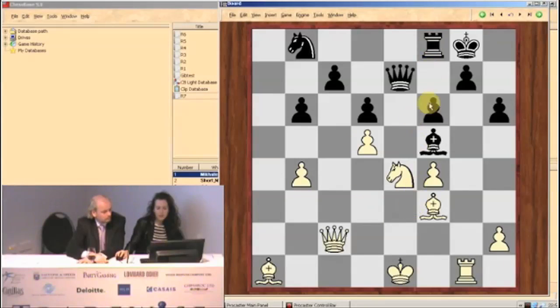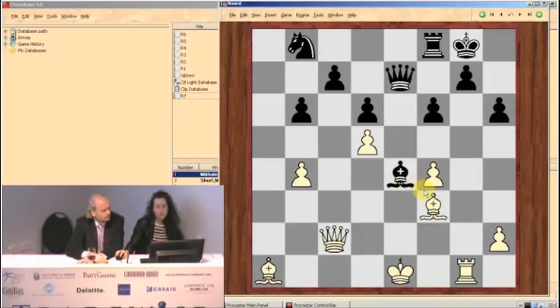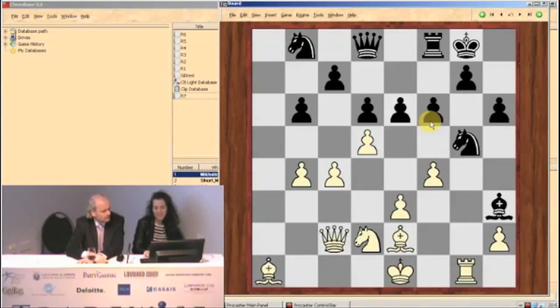If you go here, I can play rook e8, or you can play bishop e4. There are some lines like this where I get to take on f6 at some point, but of course this is not what white wants. It's not why white is playing knight d2.